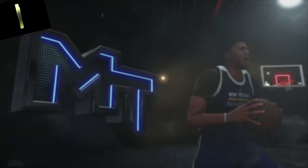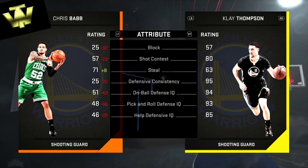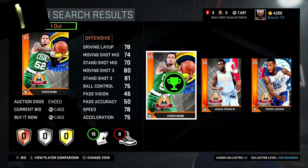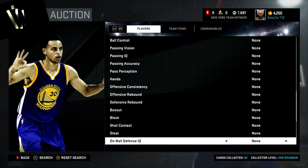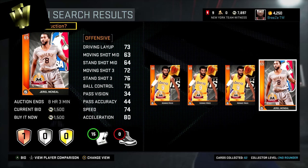Starting off, I scrolled down and used the attribute categories as filters, filtering for speed and three-ball. This guy Chris Babb has 80-plus speed and an 80-plus three-ball, so he can move and shoot. His driving layup is a 78 and he's six foot five. His speed is actually 78 — I had the speed filter at 74, since anything above 74 is fine. A shooting guard who can shoot, drive, and move is definitely worth a spot as a bronze player. Chris Babb is more of an all-around offensive star at bronze.